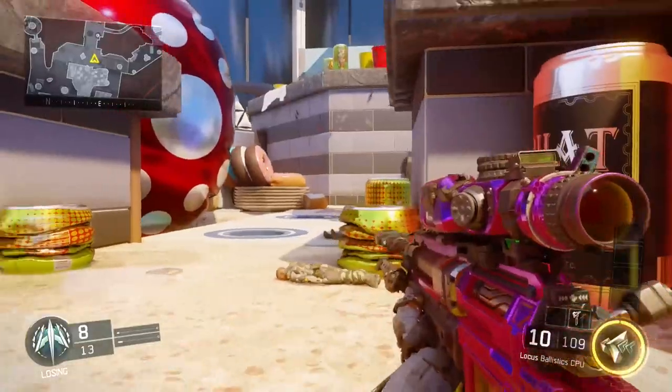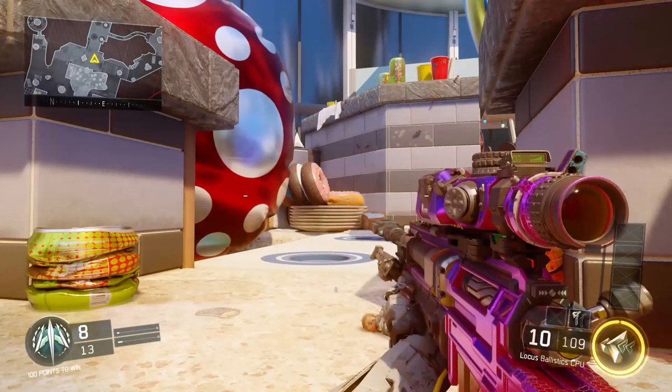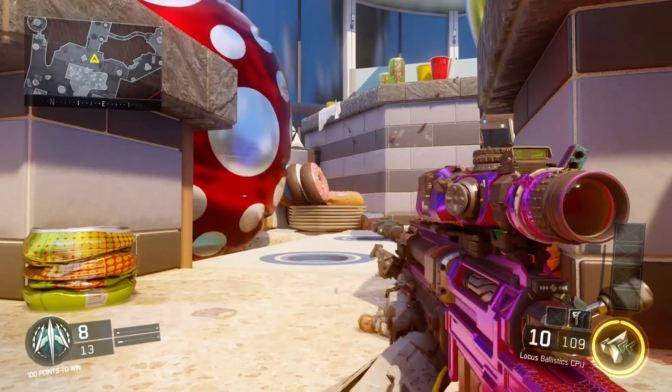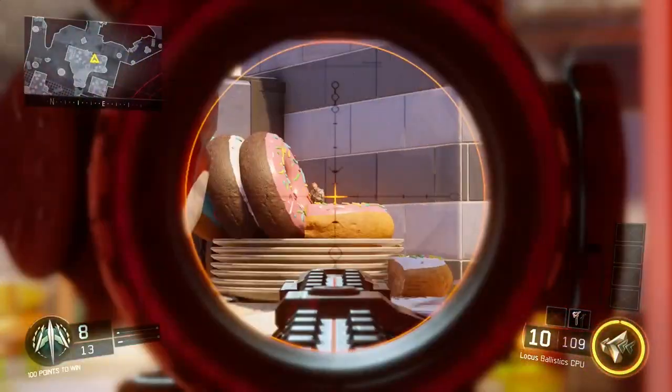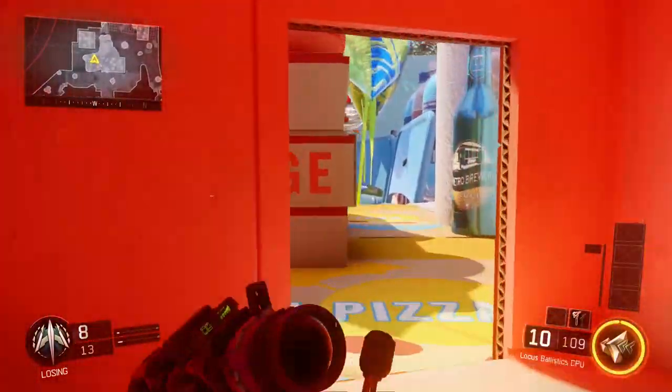What is up guys, we are hopeless gamers but we are working on it. My name is Jacob and this is Jamie. We are doing our Camper Hotspots with the combat axes on the map Micro from the Salvation DLC. We also do sniper lines of sight at the end of this video, but for the first one we're going for this one here.